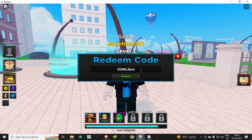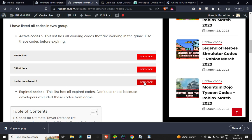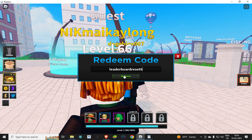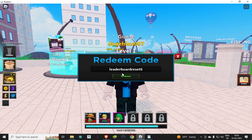This is how you can redeem all codes. Now the second code — paste it in the game just like this. And the third code is leaderboard reset six.